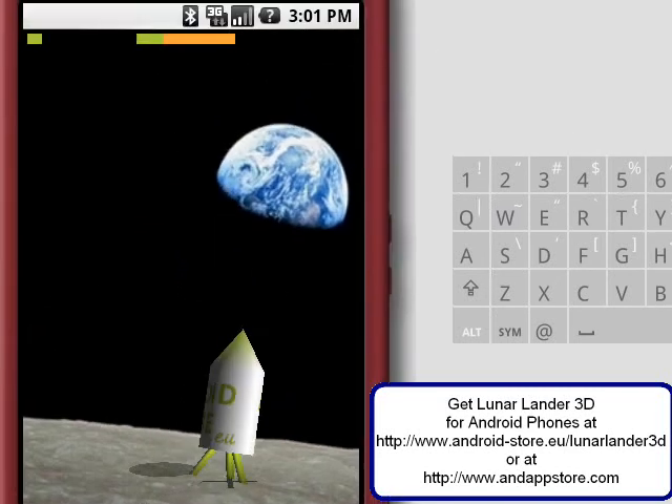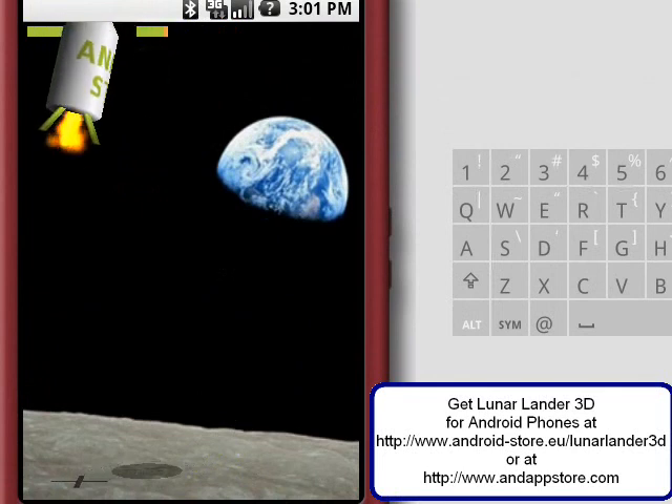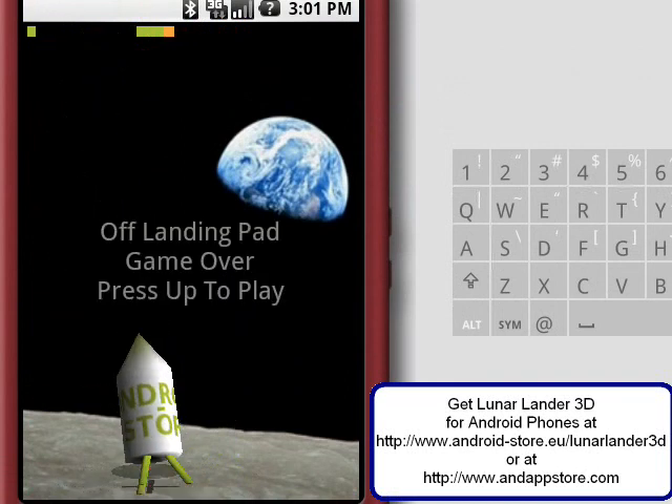You can also see that the fuel bar at the top left corner shows that you have less fuel in hard mode. So in the hard level you have a smaller spot to land on and you have less fuel. Thanks very much. Please try this game out — you can download it at androidstore.eu or at antappstore.com. Thank you.